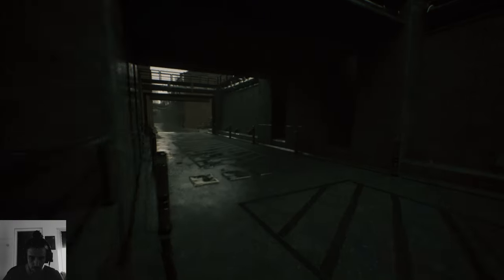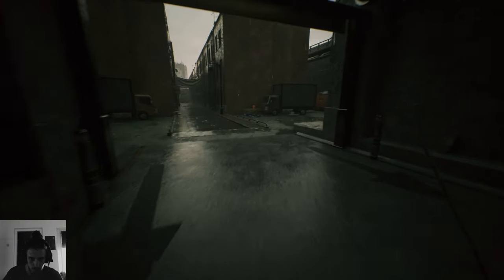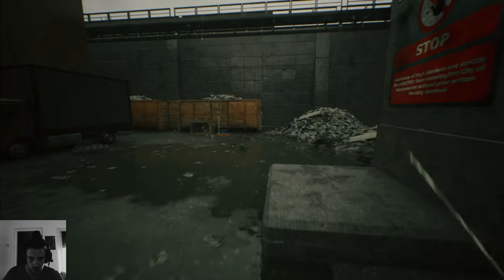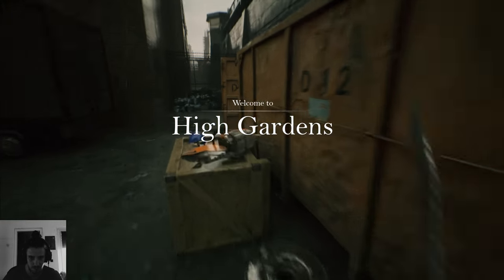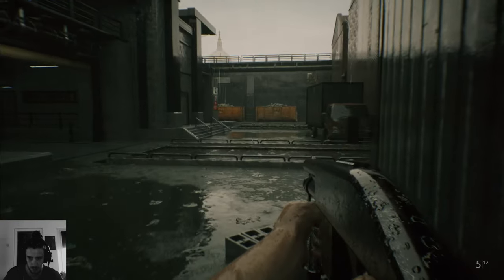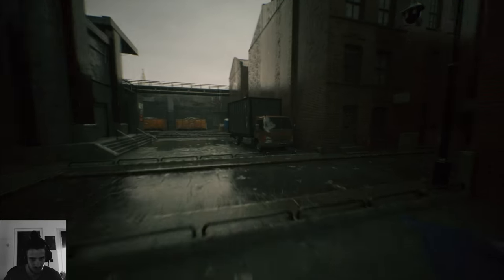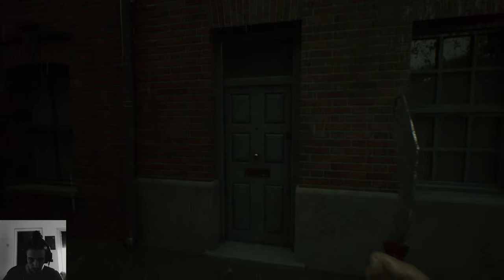That place even lets me in as much as I want — just go through and find the door, probably. High Gardens — I don't see any gardens here. I can see the shotgun ammo I wasted — that's four, I don't think I have that much. It's difficult to know which doors you can go through.